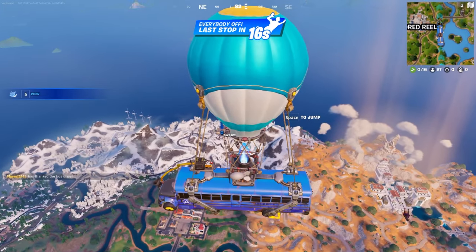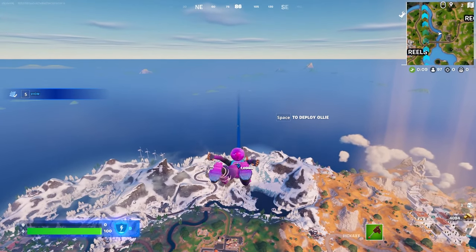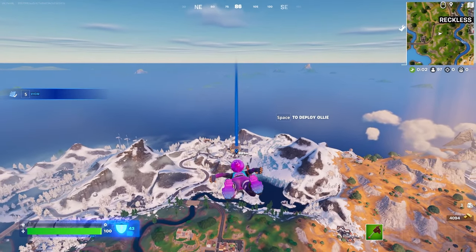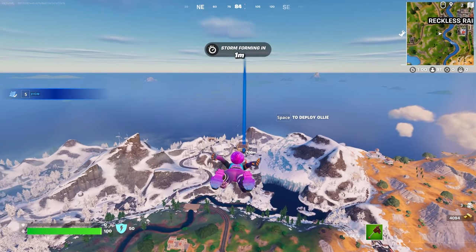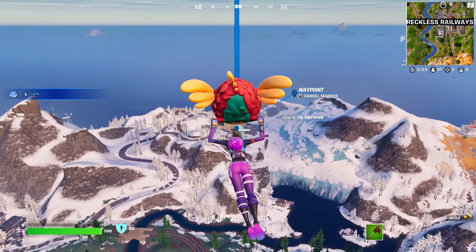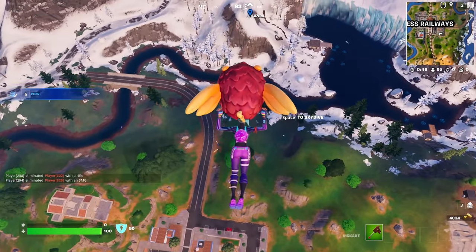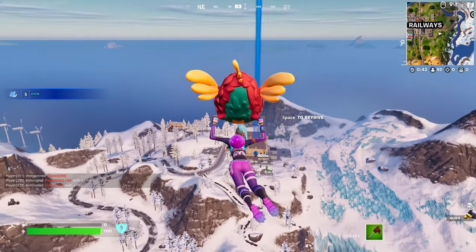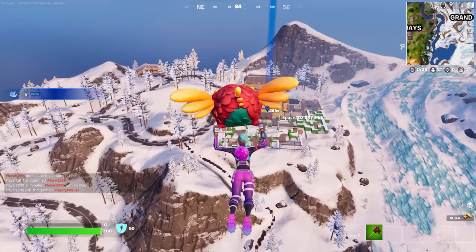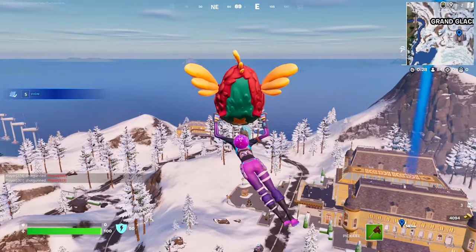All right, let's land at Green Glacier. I've actually been going here a lot in solos because the NPC here sells a sniper rifle, and I feel like if you're playing zero build you kind of have to have one — even if you're not very good at sniping. It's just part of the meta: you either carry one or you die. As someone that loves sniping in this game, I do think they made snipers a little bit too powerful this season and last season. I'd like to see some ARs getting some love — maybe nerf the snipers a little bit so they don't have like five shots before you have to reload. It's insane, and you can also carry two of them and just switch between them with practically no downtime. I just think it's a little busted.